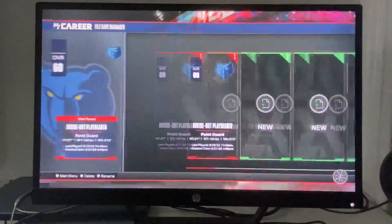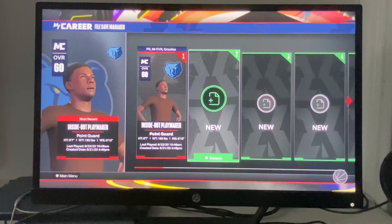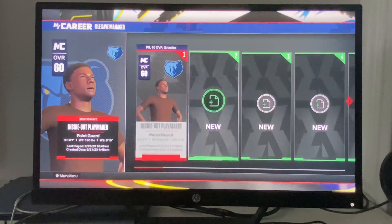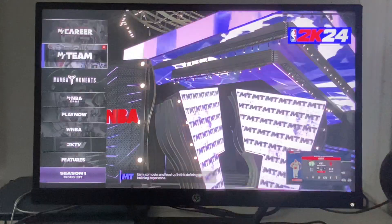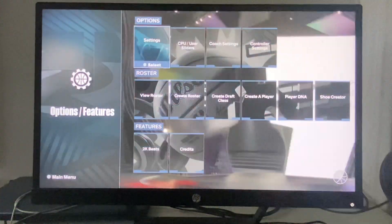The third thing you can do is go to MyCareer and change your player. There's always a possibility that something is wrong with your player, so you're simply going to create a new one. You can also go to Features, then Settings.